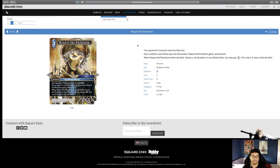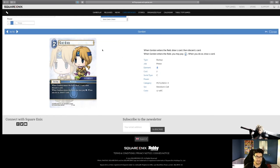Maquis the Phantasm — if an opponent's forward enters the field, dull it. We haven't had an ability like this in a long time and it's very useful. FFTA2: if you control card name Elise, Maquis gains 2,000 power. When he enters the field, choose a Dual Horn in your break zone — you may pay X if its cost is X and play it onto the field. This is a rare with three amazing effects. The on-entry dull was from an old hero effect, the synergy buff with Elise is great, and being able to pull a Dual Horn from the break zone is really strong for a three-cost rare.